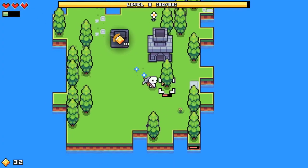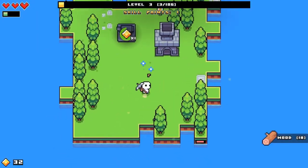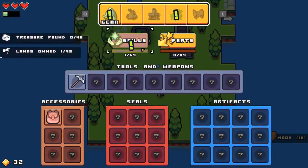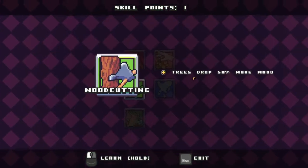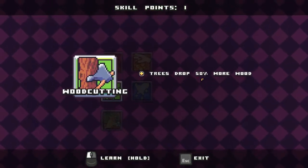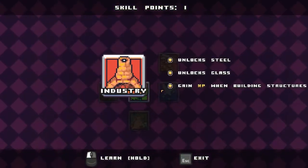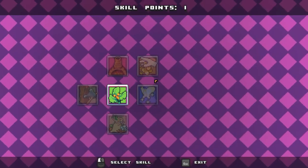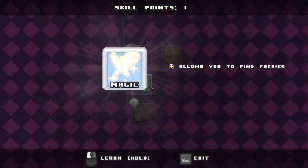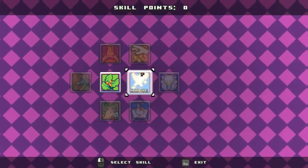Level up! Let's see what skills we can open this time. Trees drop 50% more wood — I'm not a big fan of this. I actually want to see fairies, I don't know what they do. Magic — open it, yeah we unlocked it.